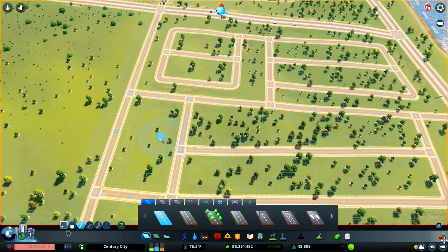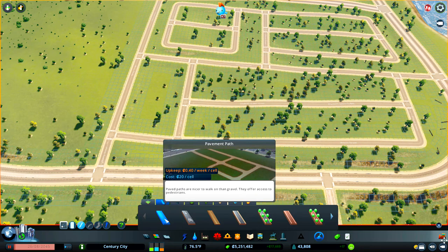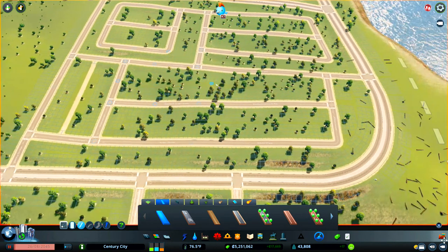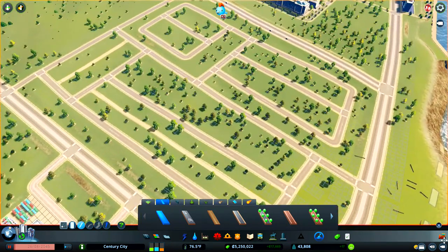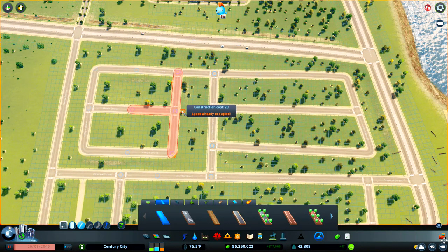Let's bring another road down here and also get some pathways put in before we start populating this. This space in the middle here is not going to be used - there's no squares to mark out where the buildings can go, so it helps to have a pathway through the middle. And this same here as well - we can have a pathway coming down the houses, encouraging our population to walk a little bit more and have less traffic on the roads.